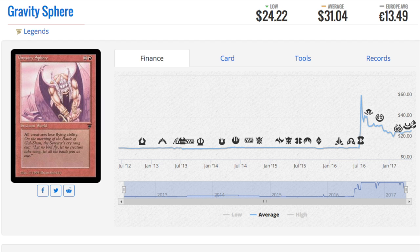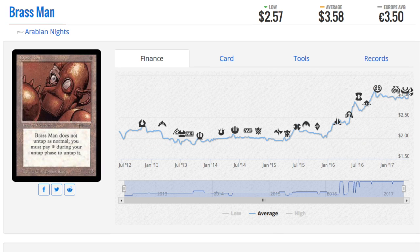I don't want you to make the mistake I did - I gave these away for pretty much pennies on the dollar. I didn't realize they would be valuable. Brass Man - I have probably a few hundred copies because that's what you get in bulk. People are not going to send you Library of Alexandrias in bulk, but they were more than happy to send you Brass Man. It's a $3.58 card and people want it. Even cards that should not have value in my opinion are just increasing consistently.